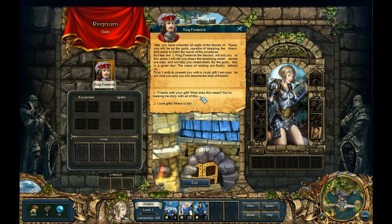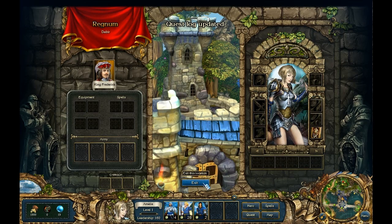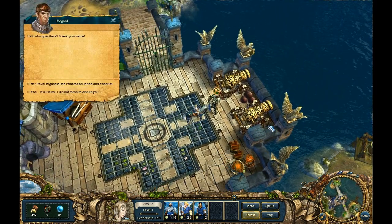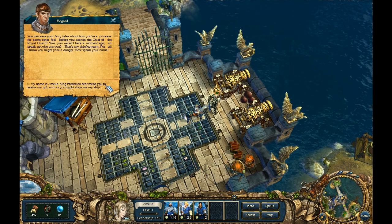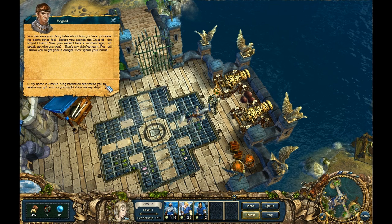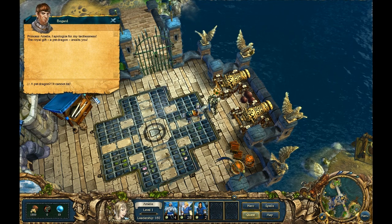The Stone of the Gods award is displayed: 'With this stone, the gods of a strange world acknowledge you and imbue you with a portion of their strength — Leadership bonus.' Emily finds Captain Bogart. He's initially suspicious and challenges her, but she explains the king sent her to receive the royal gift. Bogart apologizes for his tactlessness once he recognizes her as Princess Emily.